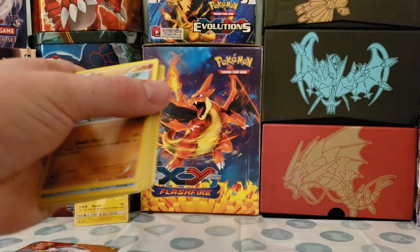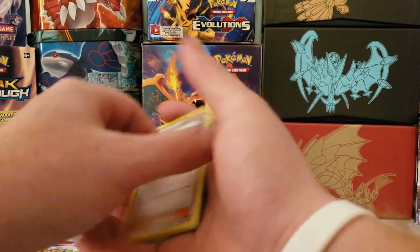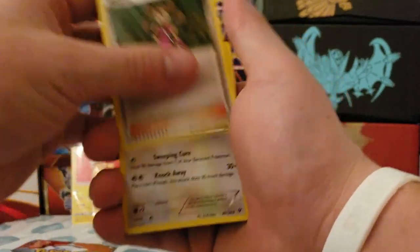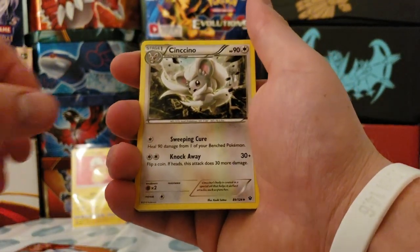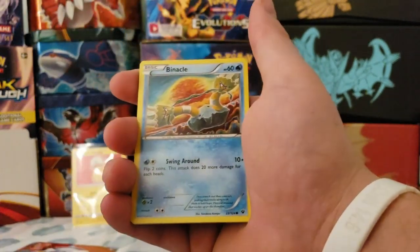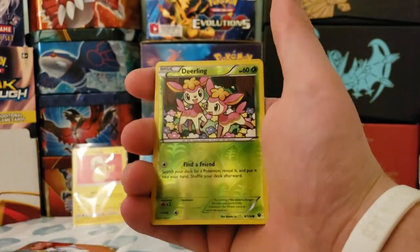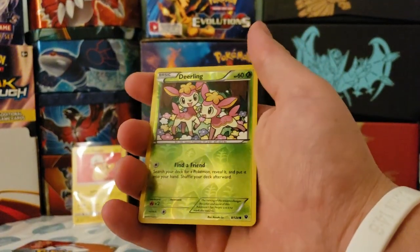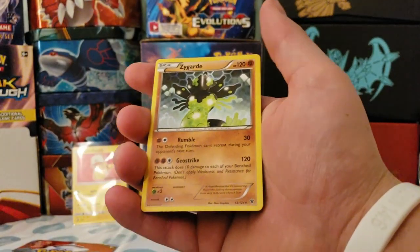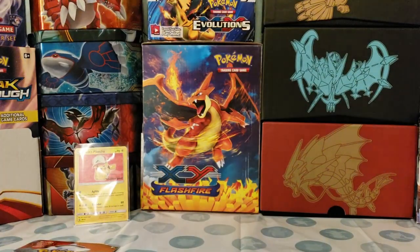Next up we'll do Fates Collide. We got Shauna, a reverse holo, and a Zygarde regular rare. Not too hot so far for the Six Pack Power Box.